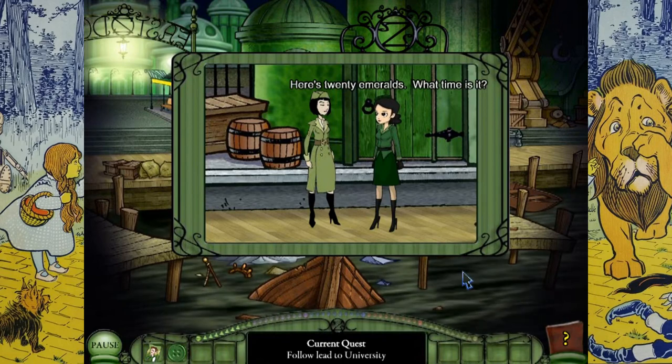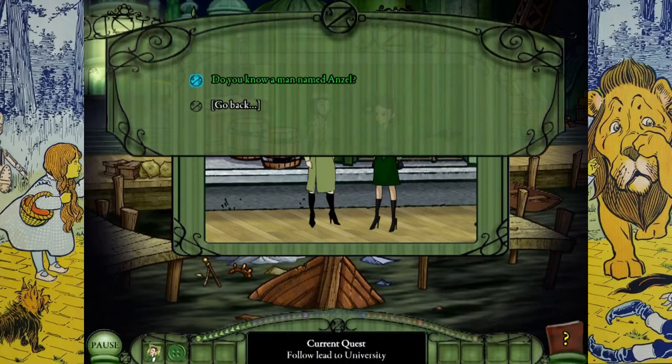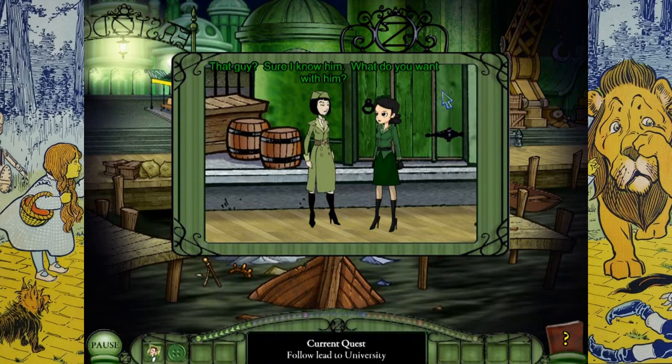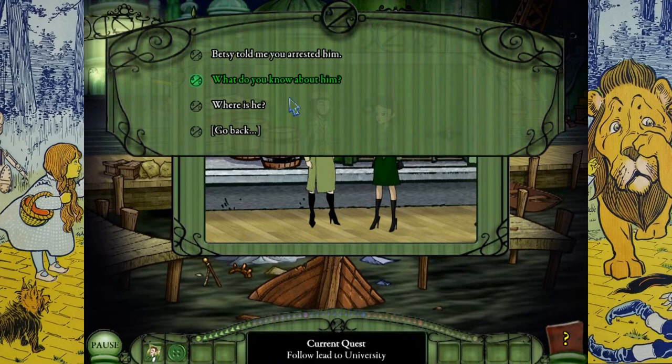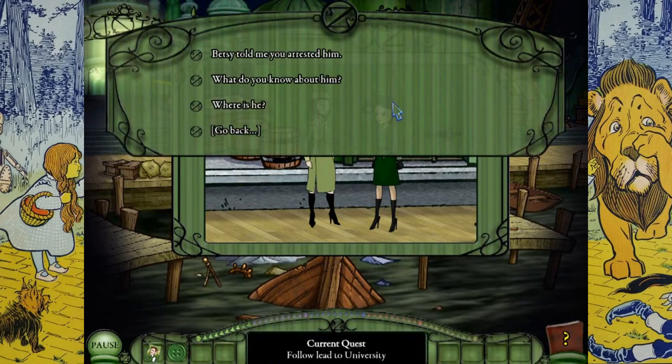We bribe Ginger with 20 emeralds, but she's not all that helpful. All she tells us is that Azul is a smuggler who was trying to hide stuff at Betsy's place. She doesn't know where he is either, so we're told to head off to the university. I keep calling that guy three different names — Ansel, Azul — my brain just cannot comprehend it.